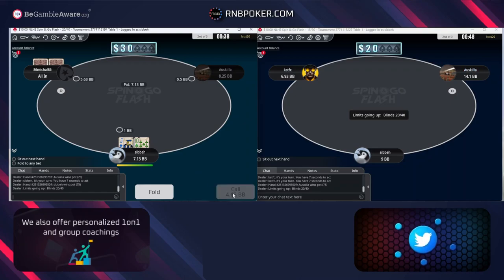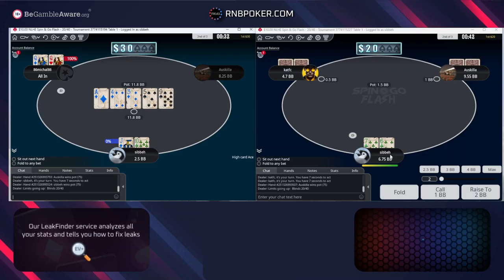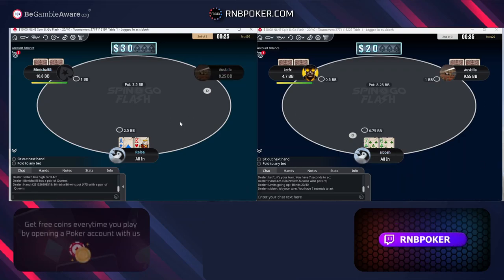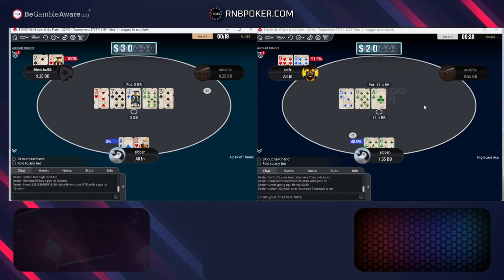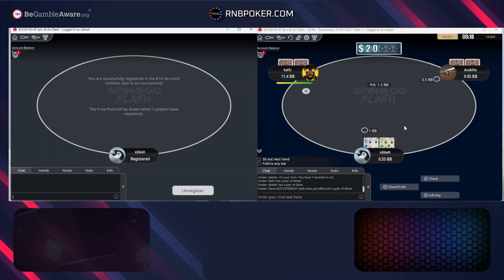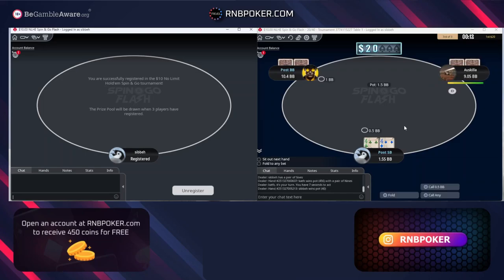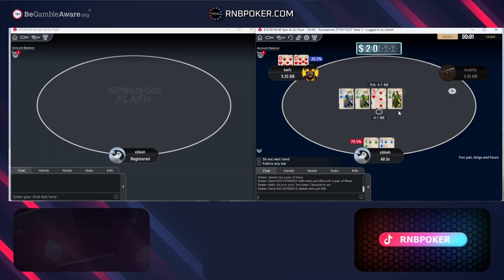Jack 10 is a call. An unfortunate one for us here but nothing we can do. 7-6 suited — just about a jam, pretty close though, not one that's making a ton of chips. Now we're running into 9s, nothing we can really do about that one — it's going to happen sometimes. You're going to get a ton of pre-flop coolers in Flash games. Some sessions every time you go all in you're ahead, and some sessions every time you go all in you're behind — that's just the nature of the beast. Controlling your emotions in these periods will give you a little bit of an edge over the other regs.